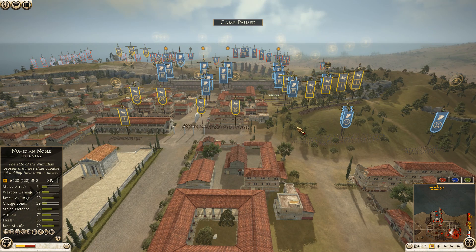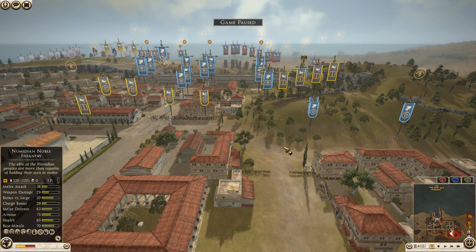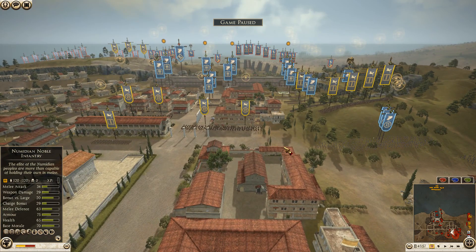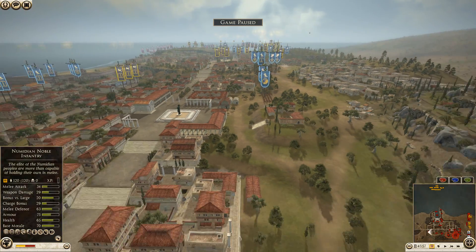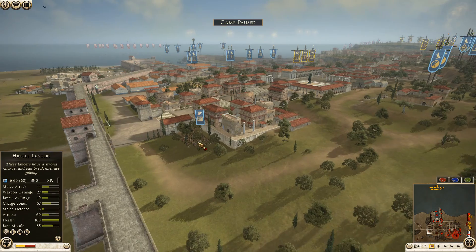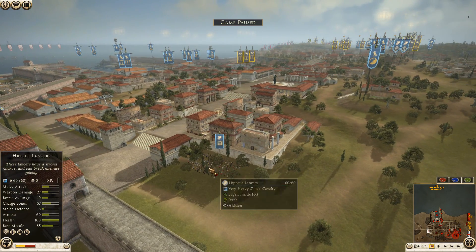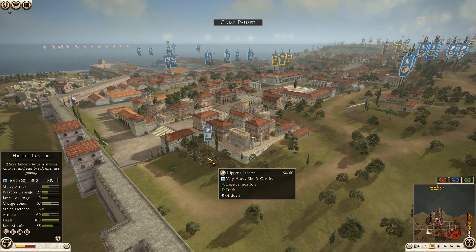Moving to the second defending army: Athens, commanded by Varasar Two. He's bringing seven units of regular hoplites, four units of picked hoplites — one being his general — two units of mercenary veteran hoplites, two pikemen, four units of archers, and a unit of Hippias Lancers way back here. Those could be devastating for the attackers if used at the right time.